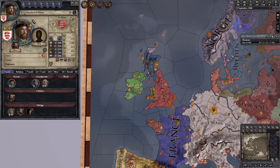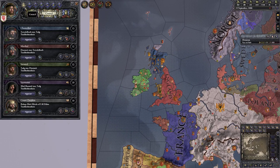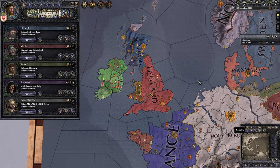We go to the council screen — that is the button for council — and we see a list of five counselors. They all have three possible tasks. The counselors' effectiveness is modified by their skill; for example, the chancellor has a diplomacy skill of 13, which is considered a masterful diplomat.